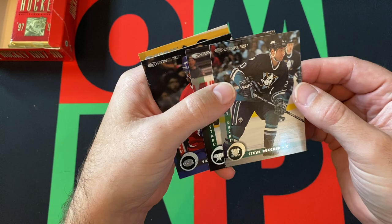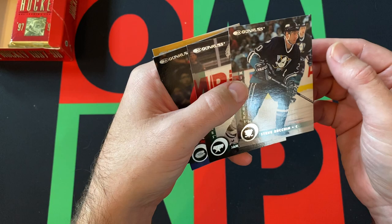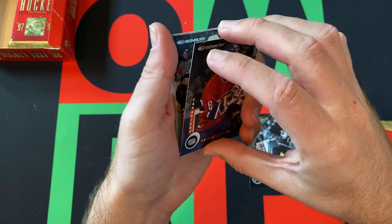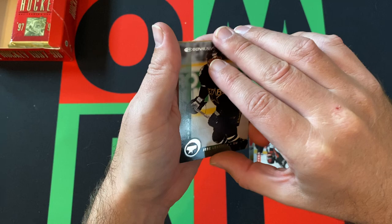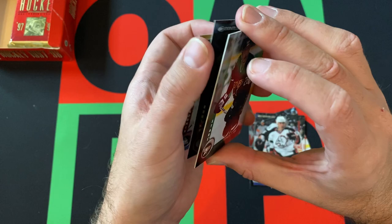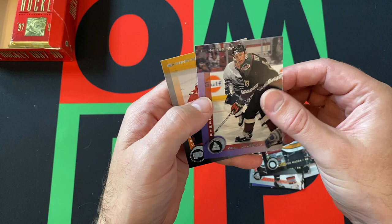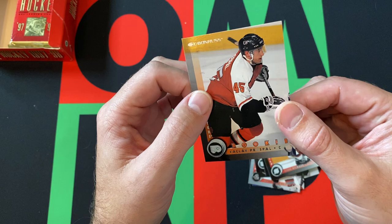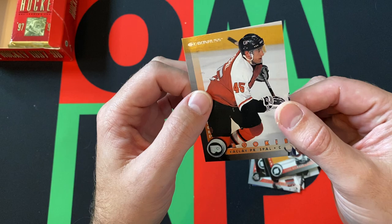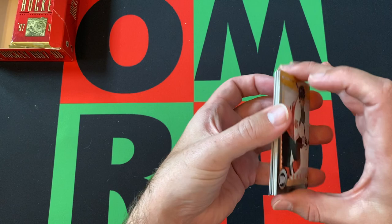Alright, we got Steve — a little bit of stickiness, hopefully that's not a sign of bad things. These are going to stick together, unfortunately. Steve Rasheen, Jamie Langenbruder, Valerie Burray, Brian Holtzinger, Uri Lettinen, Paul Coffey, Langdon Wilson, Chad Kilger, Doug Gilmore, and a rookie of Vlaska Prossbowl. That's 10 cards — seems pretty standard for the time.